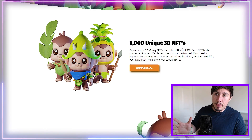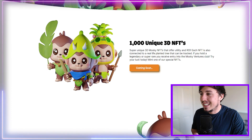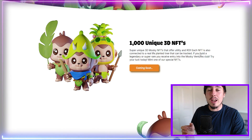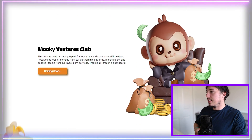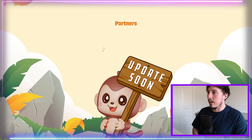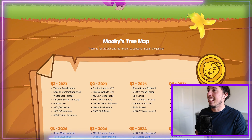It's a very fun, vibrant coin. They're also going to have 1,000 unique 3D NFTs, tapping into the NFT space with utility attached. Each NFT is connected to a real-life planted tree that can be tracked, and you can get legendary or super NFTs which unlock unique benefits such as the Mookie Ventures Club, coming soon.